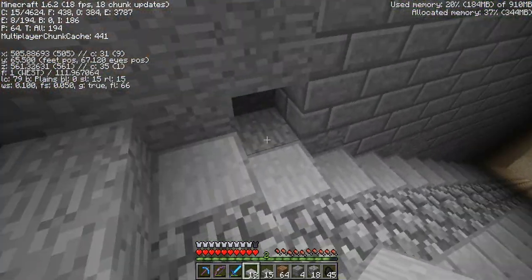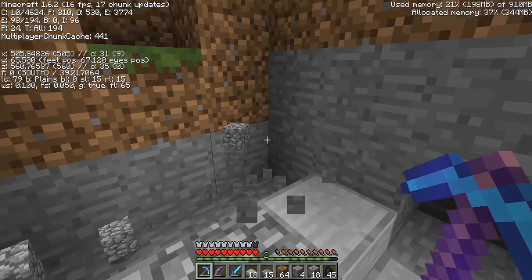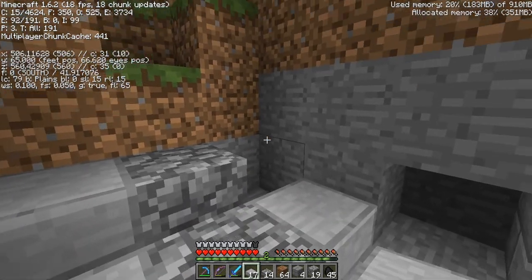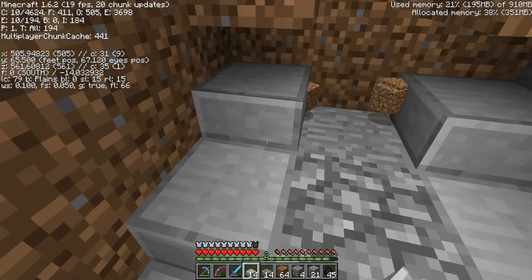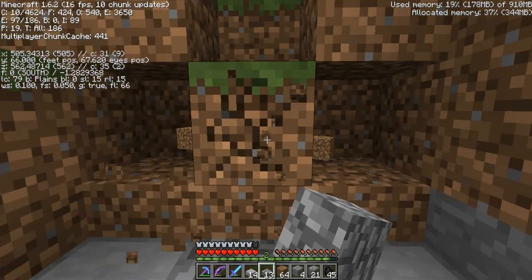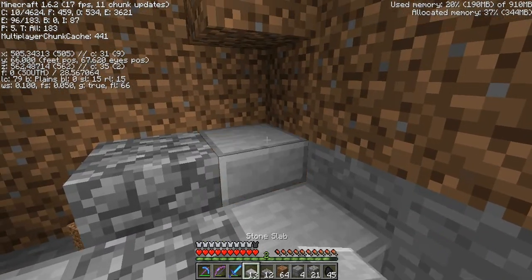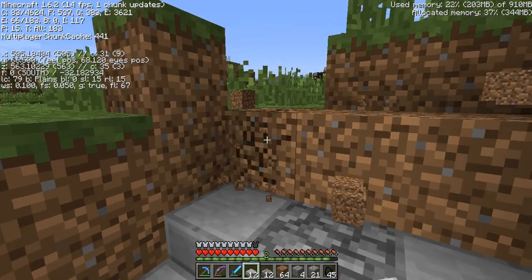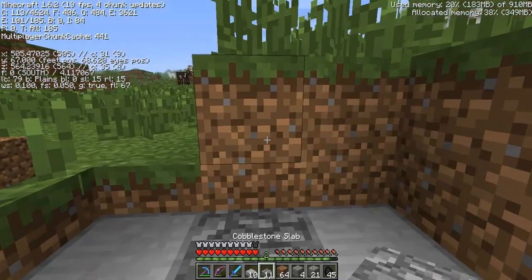Now back to work. Goodbye efficiency pickaxe — hello efficiency pickaxe. Of course I love the whole stone slab stacking now. I mean, it's been that way for a while, but it's just nice to be able to put a stone slab on the top or the bottom of a block and it works out really well. I should have made a new shovel but I didn't, but that's okay. Just about there, and then we can call our stairway to the surface complete.